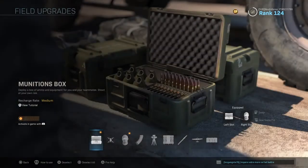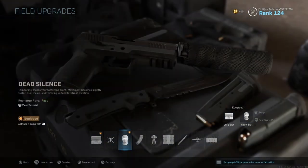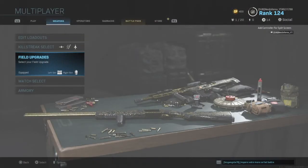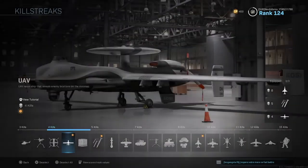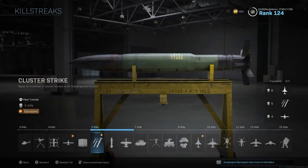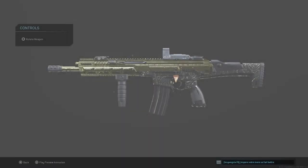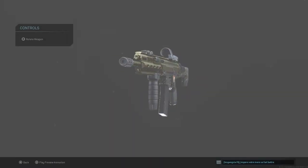Make sure you have the ammo crate on field upgrades — I'm using the pro version and the dead silence. For killstreaks, to be honest I alternate between everything because I'm trying to do challenges. I have the cluster strike here — I literally just need one more kill and then I'm turning it off because it's a horrible killstreak.